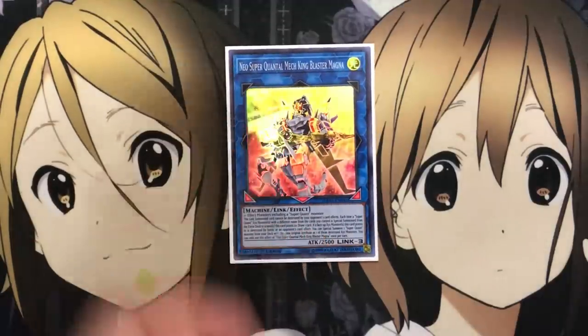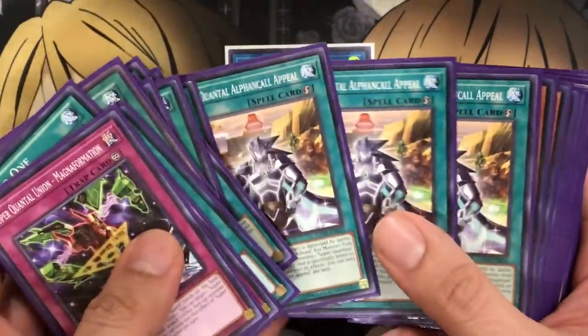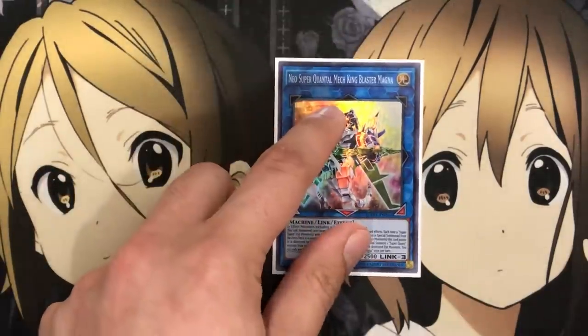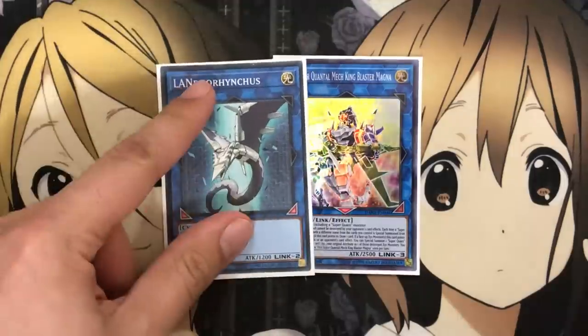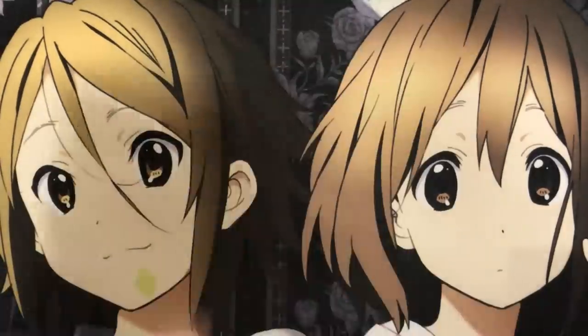Now moving on to the extra deck. For our link monster, I run Neo Super Quantal Mech King Blaster Magna. This link summon card cannot be destroyed by your opponent's card effects, and each time a Super Quant Exceed Monster with a different name from the cards you control is special summoned from your extra deck to a zone this card points to, you can draw one card. And if a face-up Exceed Monster this card points to is destroyed by battle or an opponent's card effect, you can special summon one Super Quant Monster from your deck. You have so many options comboing with the trap and the new quick play spell to keep consistent monsters coming out on the field. I only run one, though if you wanted to run a second one, that's an option — but I have a Lavalval Chain in here just for arrow assist. That's player preference.